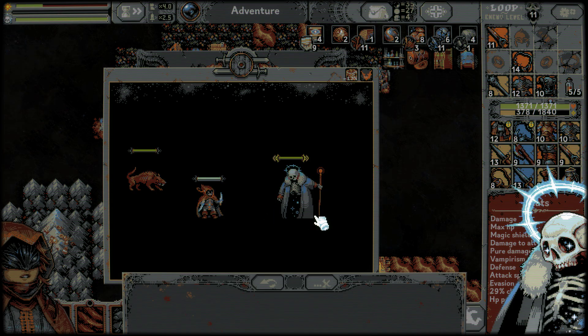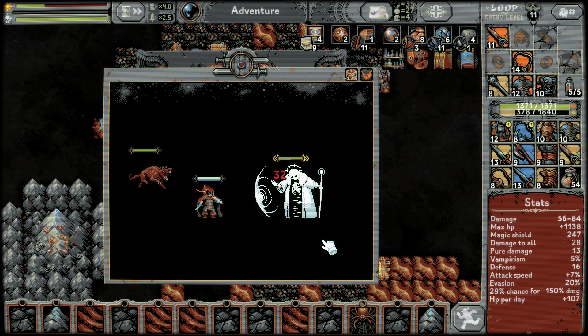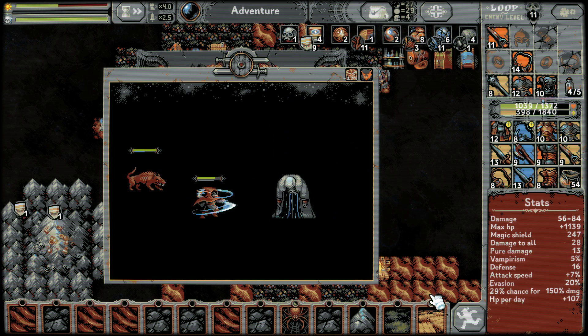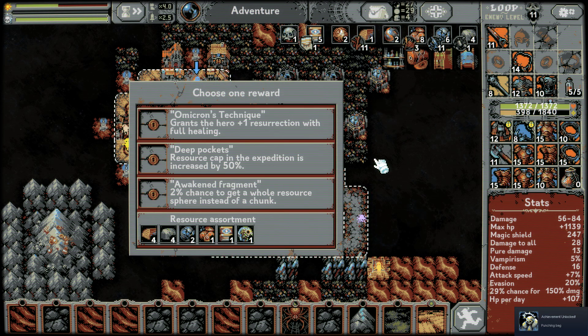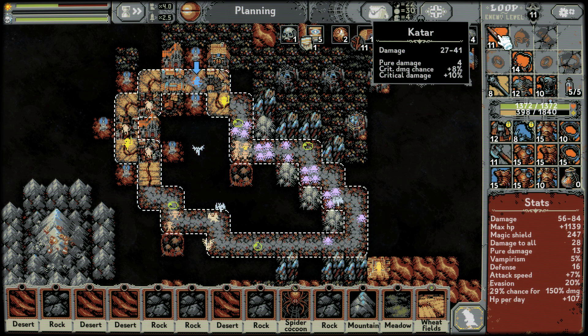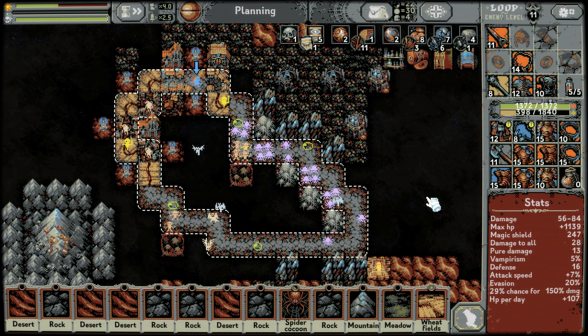We fight this boss, we win — we win, we win! Can this boss scale? It can't, it can't — it can't beat us! I just wanted to beat the boss. 2% chance to get a whole resource fair instead of a chunk — yeah. Resource cap on expedition is increased by 50% — deep pockets. Of course we're staying, we have a load of resources to max out.